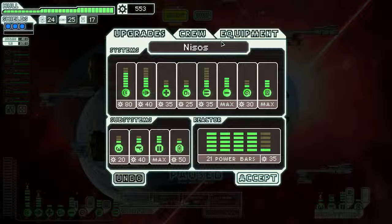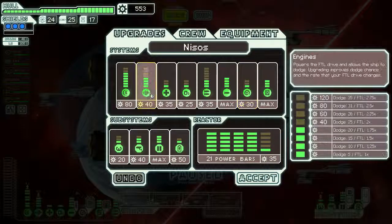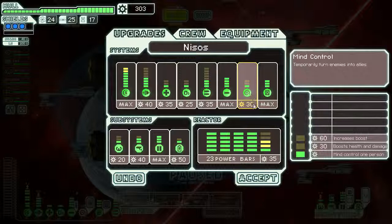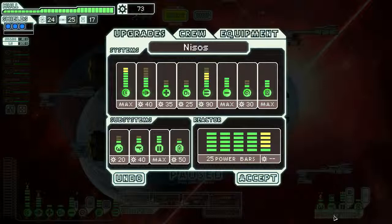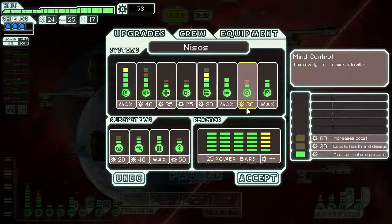We are going to upgrade our ship with the rest of the scrap we have and see exactly what we can get here. Shields are a must have - we definitely want more shields. If we're going to make any use out of this mind control we probably want to max that out too. We do want our weapon systems upgraded - let's do that, and max out our power bars so our weapon system can fire all our weapons.